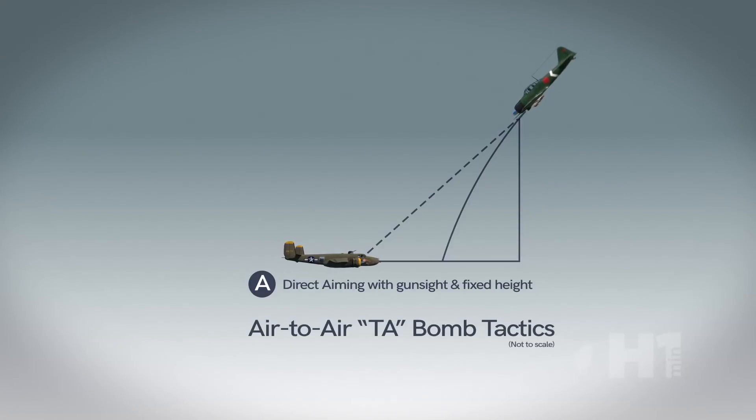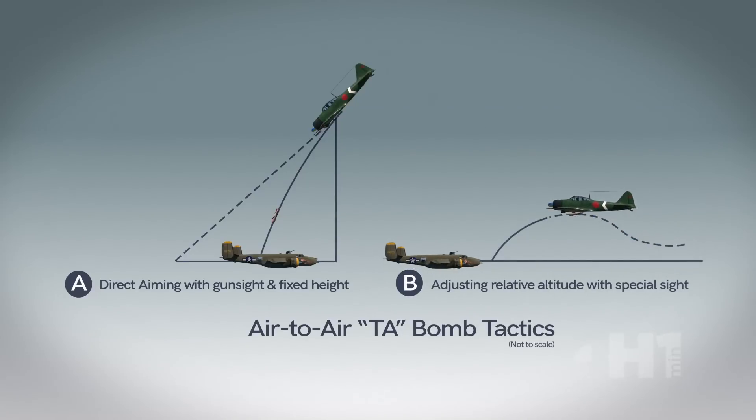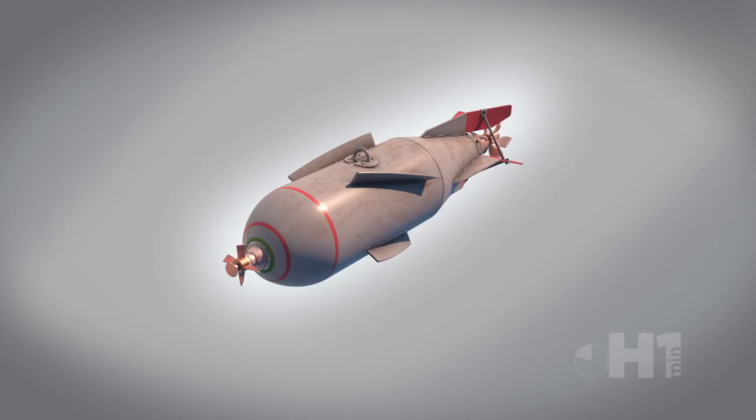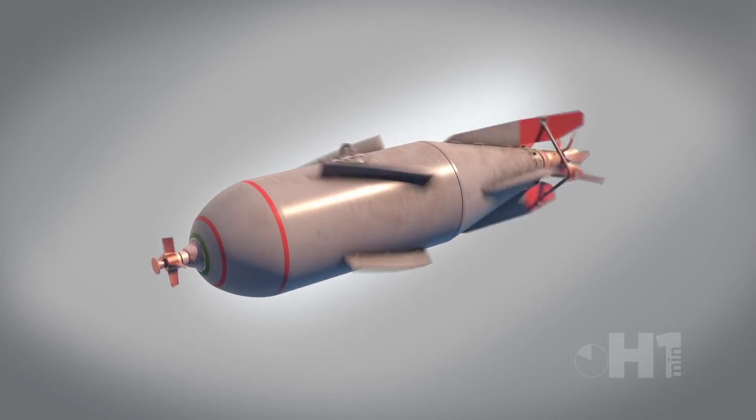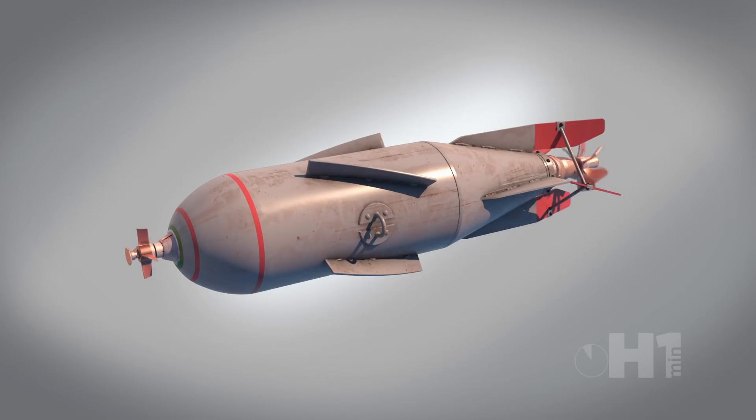But using these was extremely difficult. The plane had to line up to the formation and drop above the expected flight path. Then at the right altitude, the bomb would be released. The bomb was designed to spin to arm the tail fuse, to spread the pellets in a wide conical area. Once the right RPM and time elapsed, the bomb would burst.